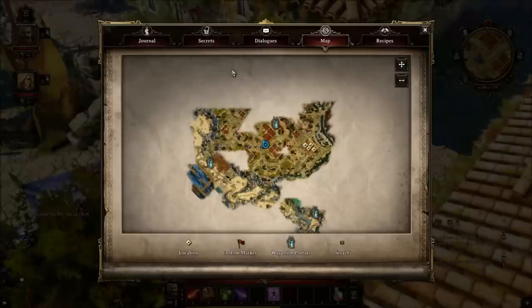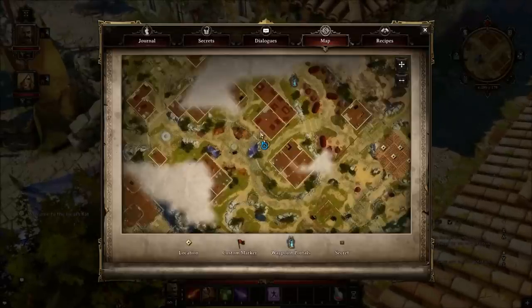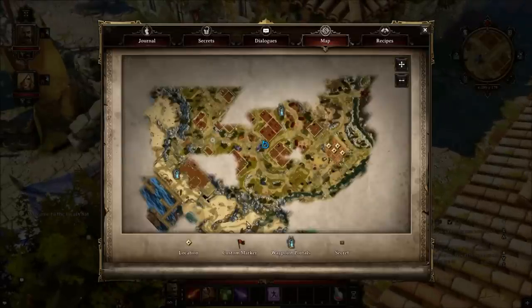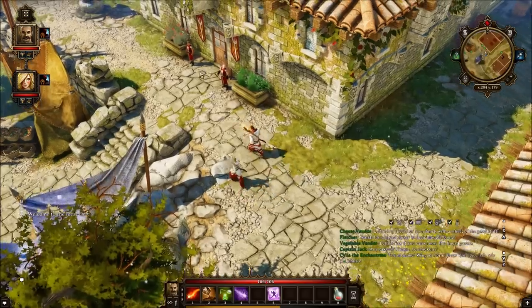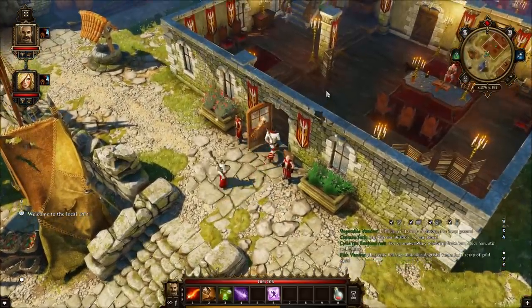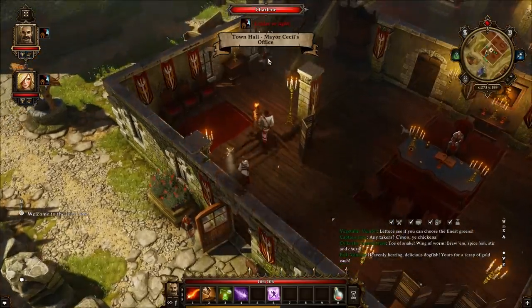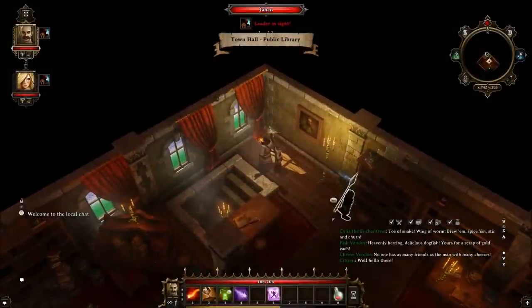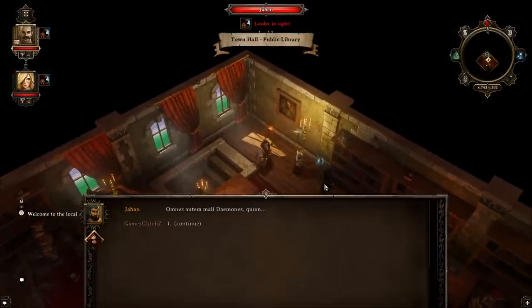I found him by merely following that blood trail. If you look at the map, he is located here — basically when you enter from the bottom for the first time, he is in the middle of the building in the center. You go to the second floor and he is right here.